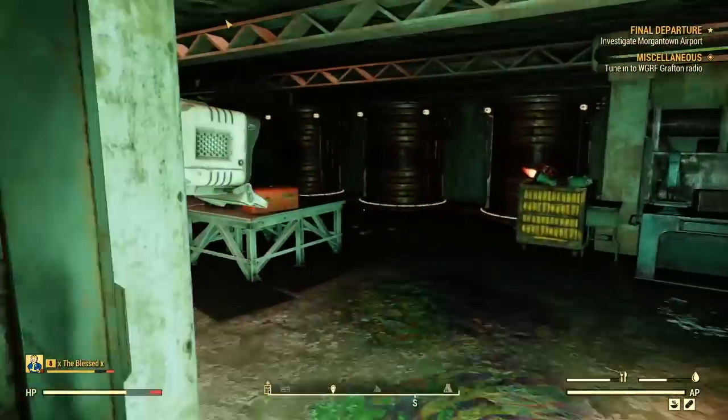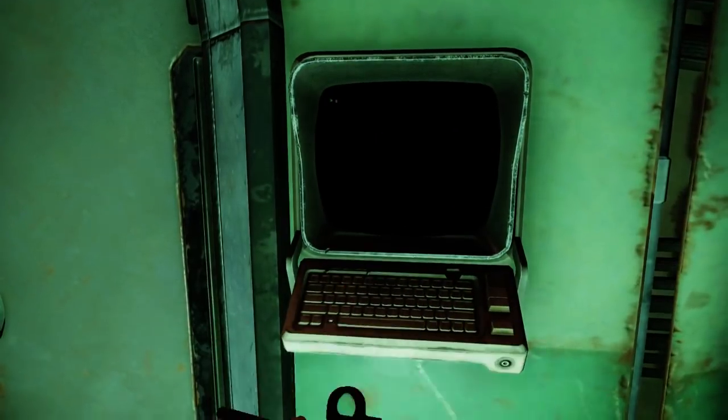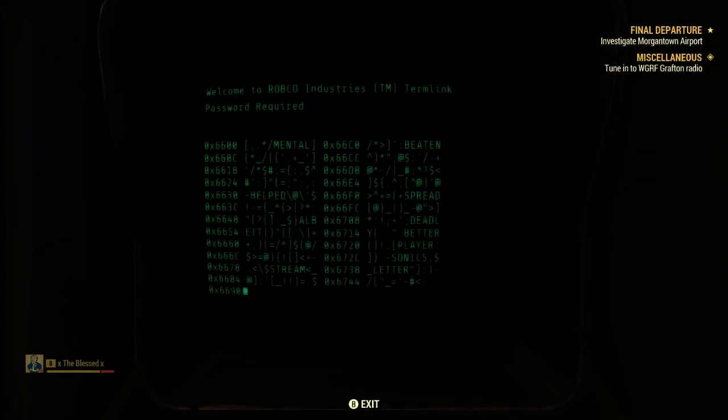For example, if the password is 'hacking' and you guessed 'running,' your likeness would equal 3, due to 'ing' being in both words in the exact same place.